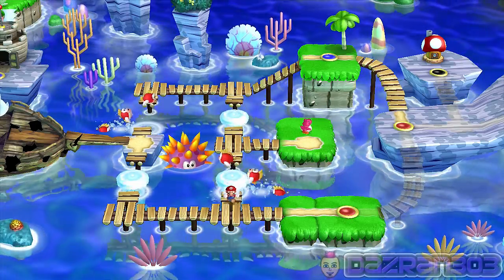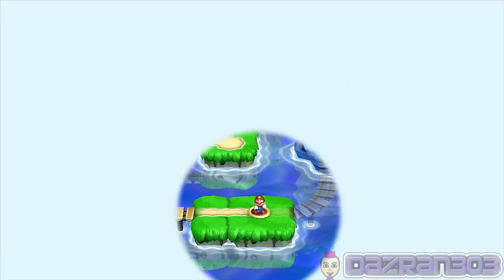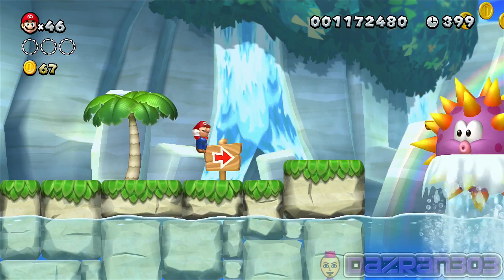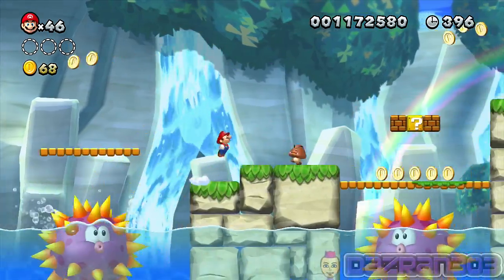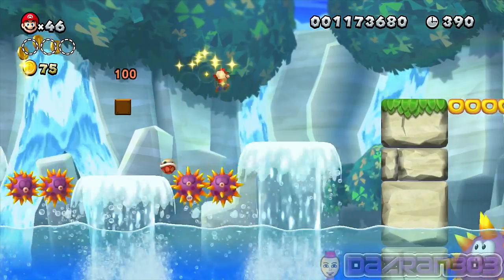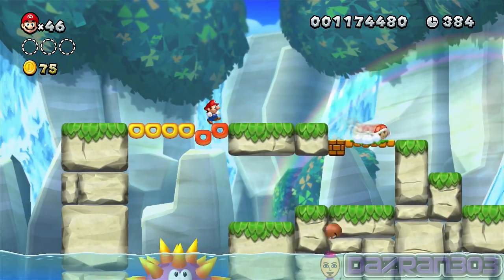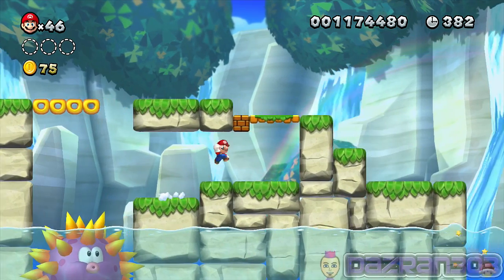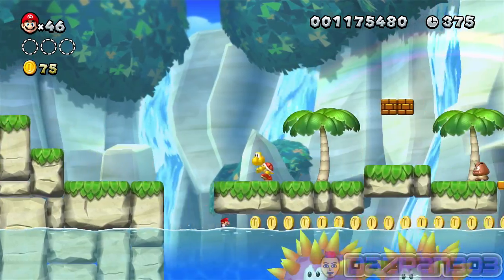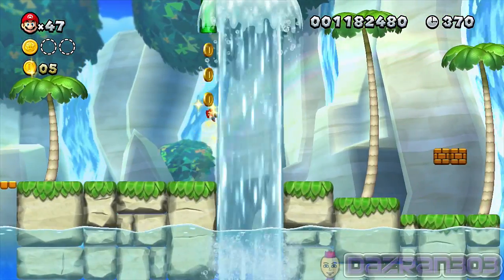Stage number four - Urchin Shoals. I did a speed run of this course for the time attack challenge on my channel, so I should know it pretty well. I can't actually speed run this course here because I need to get a mini mushroom, hold the fast run button and d-pad left or right, and everything works.